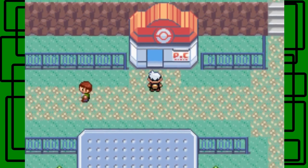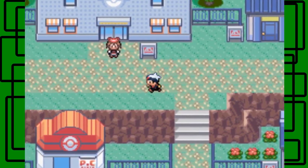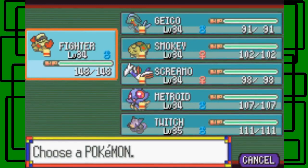I'm gonna heal up real quick and then we can take on May. She probably has four Pokemon this time. She'll start off with a Swellow - she'll always have a Swellow. She also has a Combusken, a Wailord, and then I believe a Shroomish.